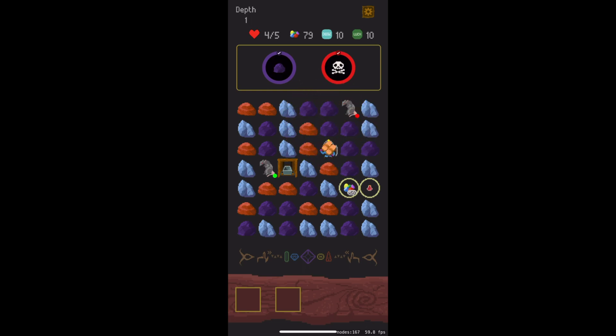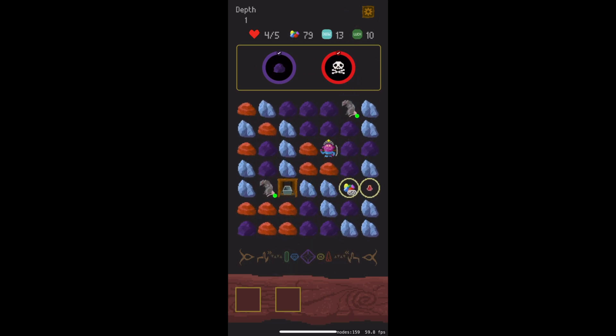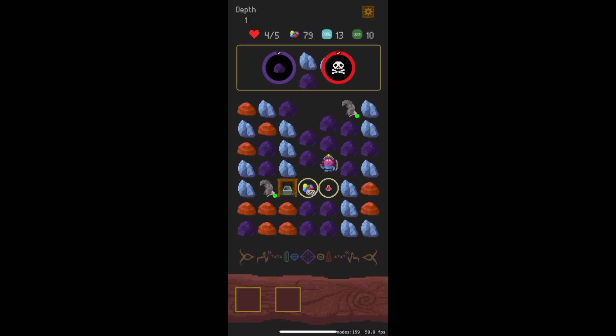Looks like I got a pair of sandals, so not the best item, but that's alright. I want to grab that health before I go to the next level. I'll position it there, tap those away — and you can see when you collect one item, the other one actually disappears. And that's an offering to the mineral spirits, who we'll talk about a little later.